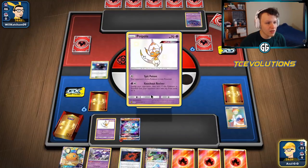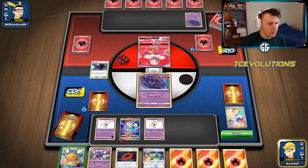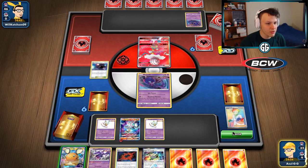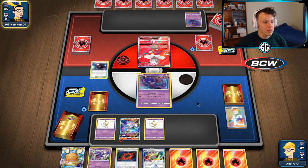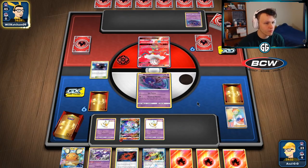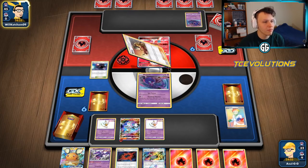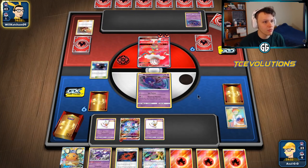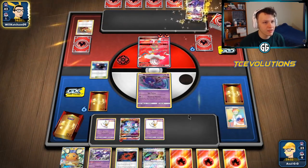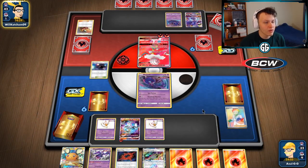Ultra Space — get another Poipole, since our active Poipole could definitely get knocked out and we want more. Not going to Ditto Change yet, no reason to. Passing over to our opponent — they could hit us with a Mind Blown knockout if they get a Welder, or maybe just Burst GX, in which case we can Mind Blown knock out their Blacephalon. They have the Welder so they have both options.